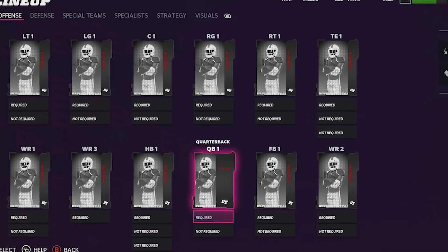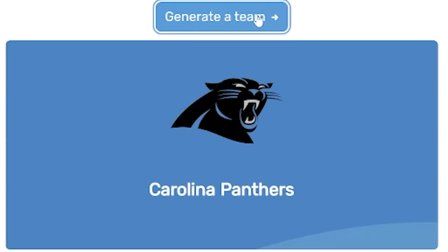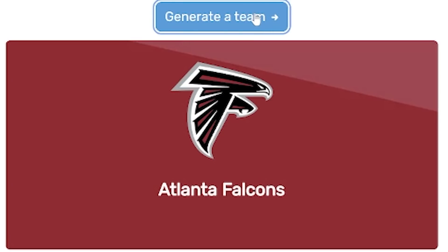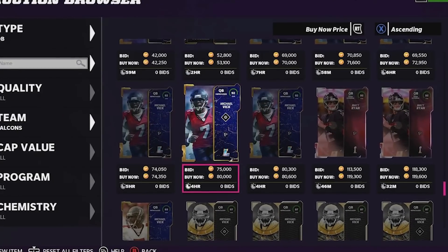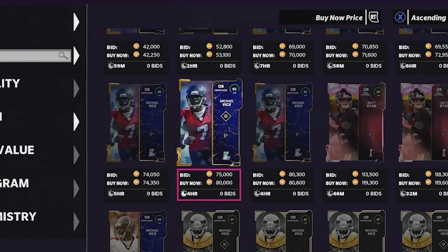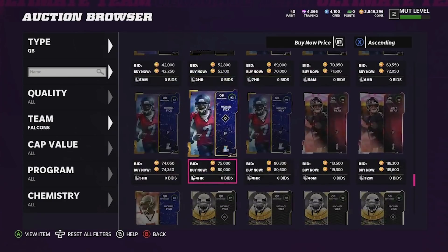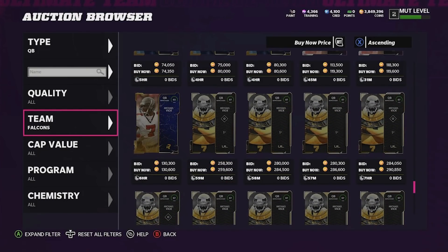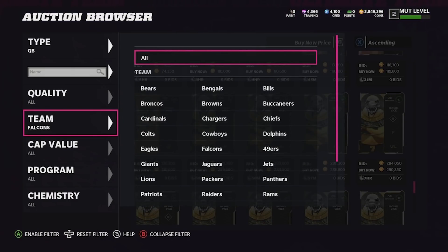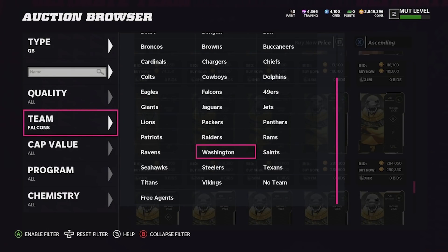Right now on your screen you can see I have no players in my lineup. Over here we have a button — every time we click it, it gives us a random NFL team, and for every NFL team we get one player from the position that we predetermined before we pick the random team. The only rule is we have to select the team from the team filter, meaning if a card played for multiple teams but their base chemistry isn't for the team we get from the random selector, we're not allowed to use them.